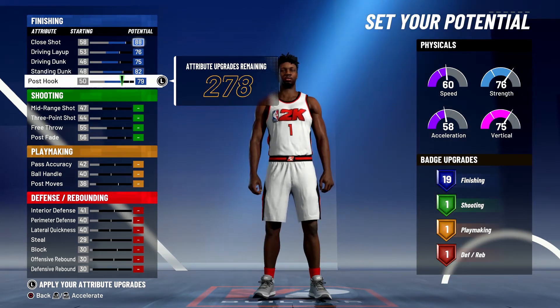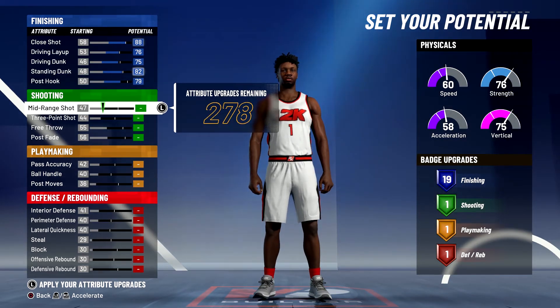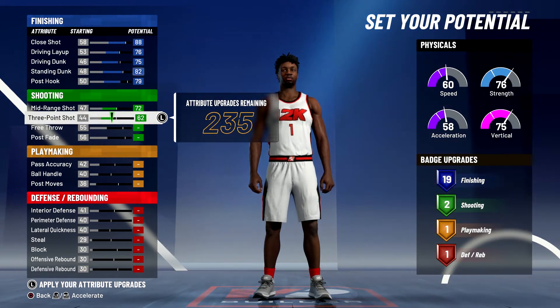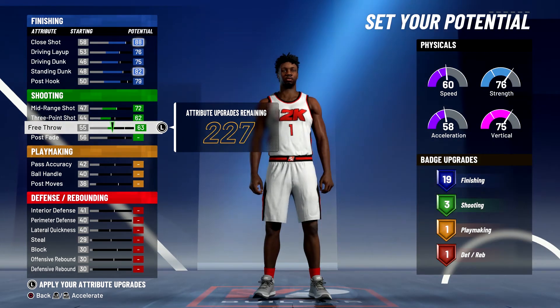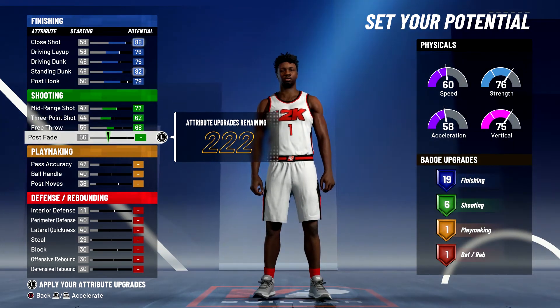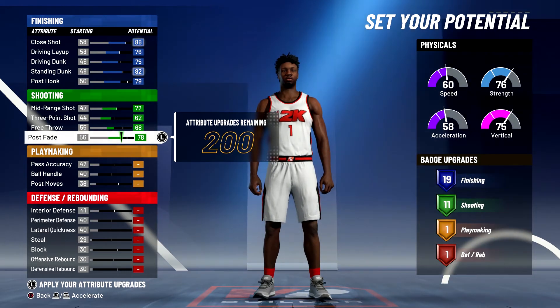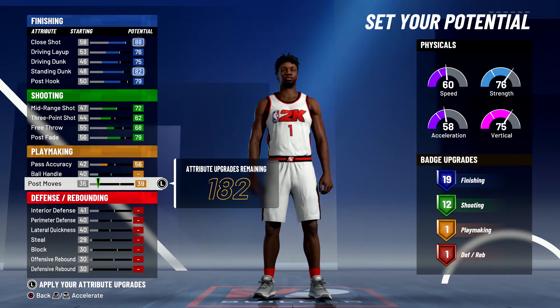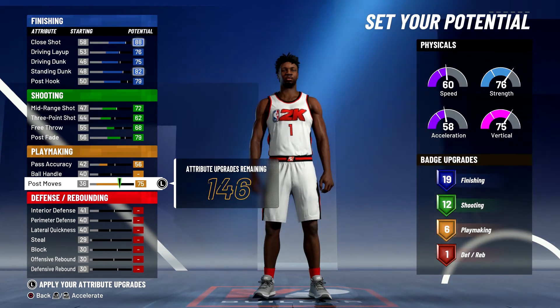Bring your standing dunk up to an 82, bring your post hook up to a 79, and that's going to give you 19 finishing badges. For shooting, you're going to bring mid-range shot up to a 72, three-point shot up to a 62, free throw up to a 68, and post fade up to a 79 — giving you 12 shooting badges. For playmaking, bring pass accuracy up to a 56 and post moves up to a 75, giving you six playmaking badges.